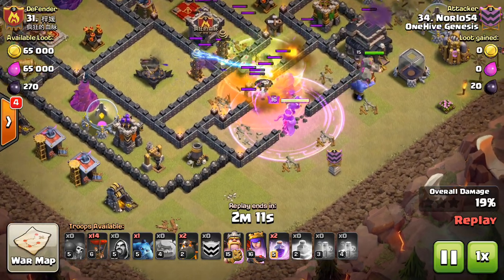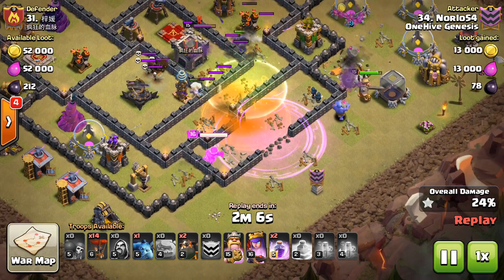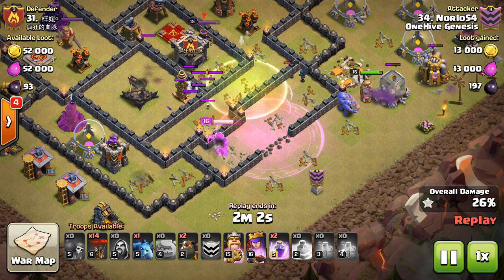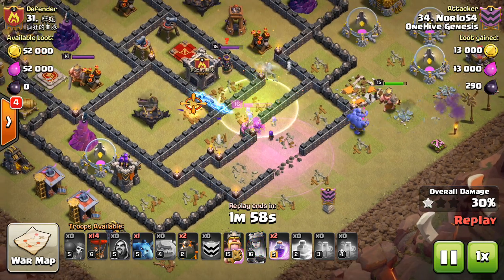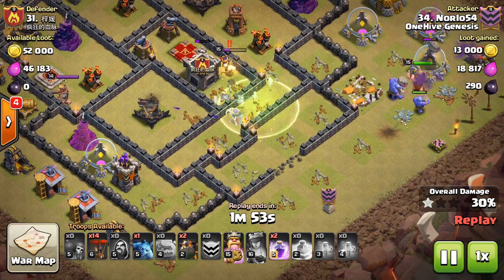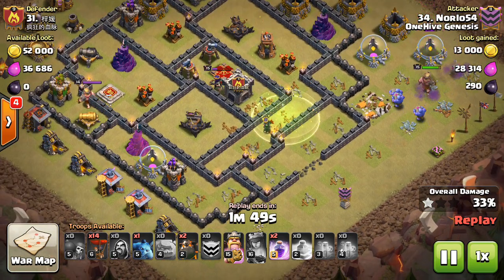The bowler funneling wasn't quite there — the funneling in general — because the king also walks along with the bowlers. The queen does go in, but because there are no tanks and no other DPS helping her out, she'll go down pretty quickly. He only gets one air defense. I believe he gets a dent in the queen, and she will go down to some lava pups later, but for the most part she's going to be up doing damage to at least the first lava hound.